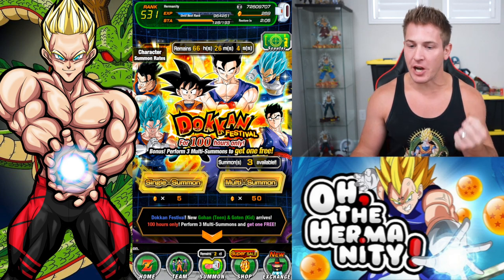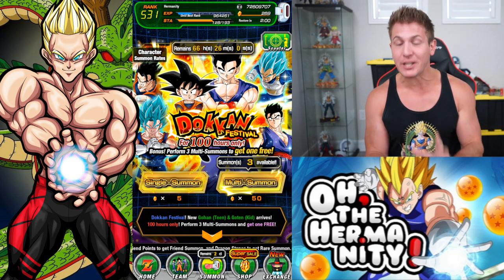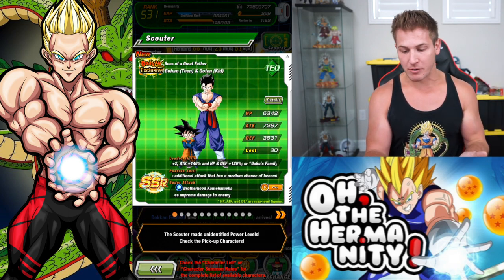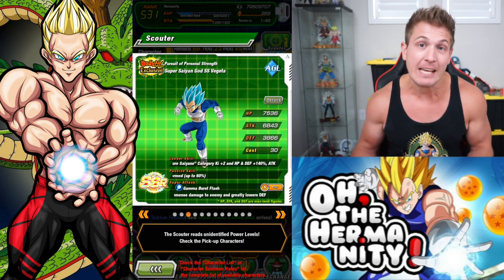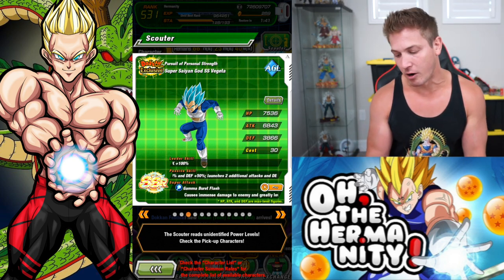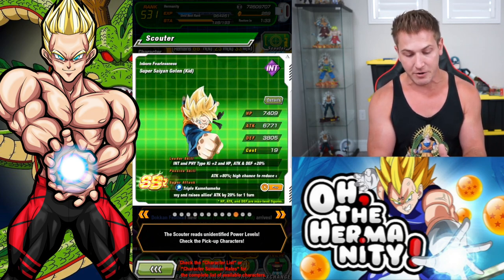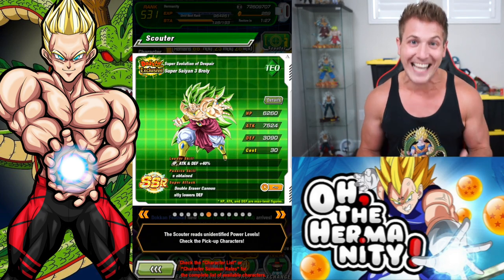Guys, that last summon video - we pulled some sweet units, but I can't believe we didn't get at least one of the top banner units. No LR Gohan and Goten, no new Fizz Gohan, no Super Saiyan Blue Evolution Vegeta - even though I went through the trouble of putting on his tank top as soon as I got home - no Super Saiyan Blue God Vegito. We basically started from the bottom and pulled every other unit from there down. That's unheard of. Our Spirit Bomb luck is legendary.